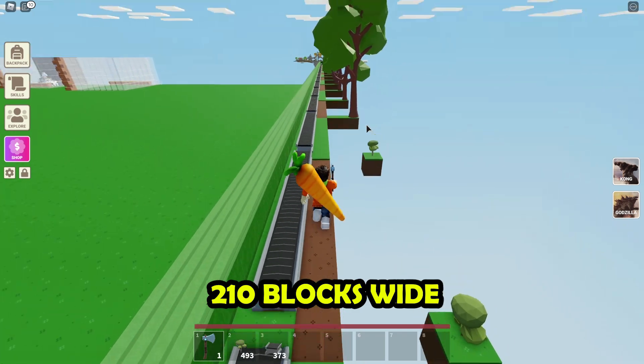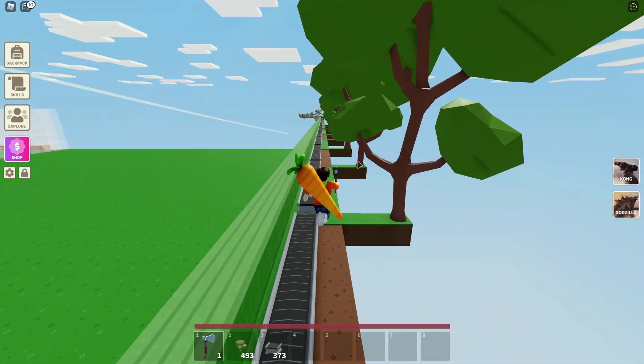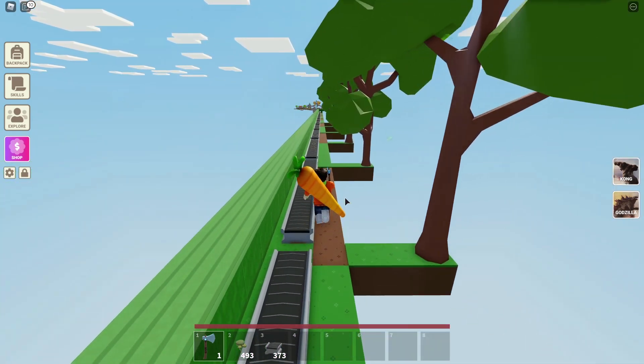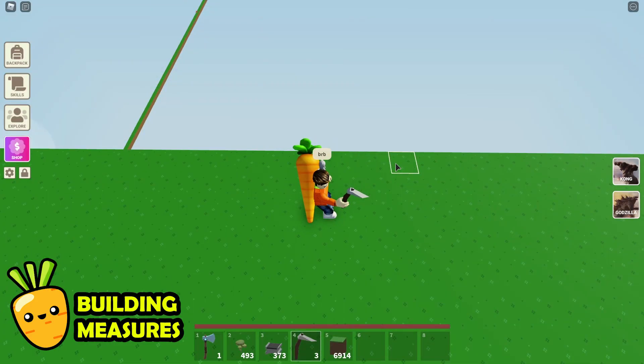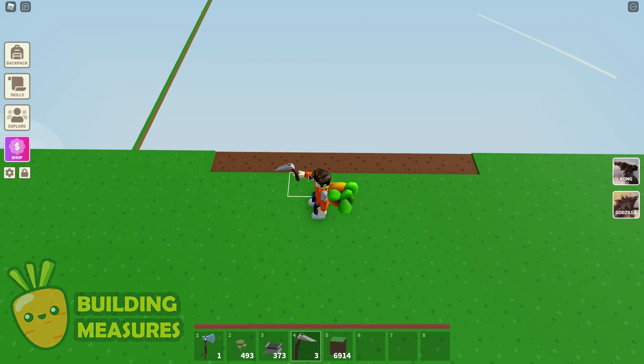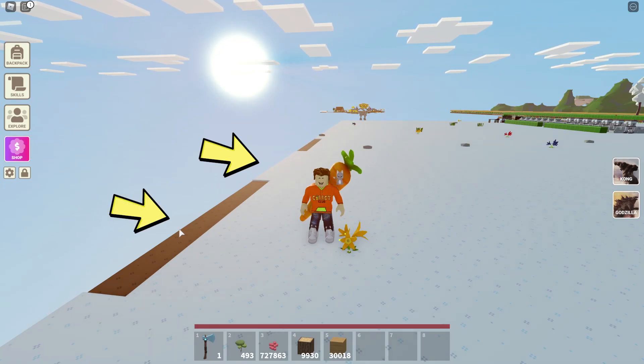So your farm will look something like this, and your characters will move from tree to tree, cutting them down and replanting them. Your character will just keep doing this until you make it stop. To measure how much space you need, plow the grass every 10 blocks. So you can see right here as an example — I got 10 blocks here, 10 blocks here, and 10 blocks of space here. You're going to do this for 210 blocks.